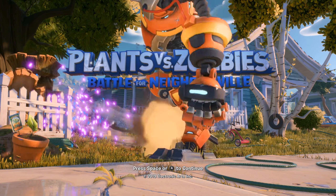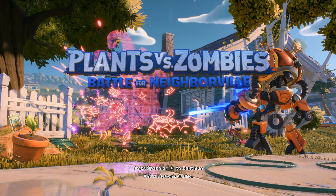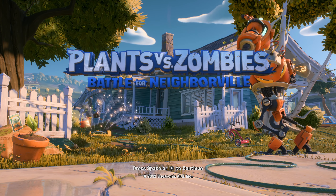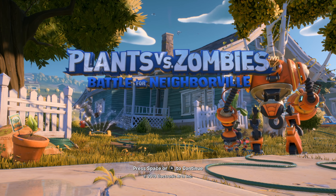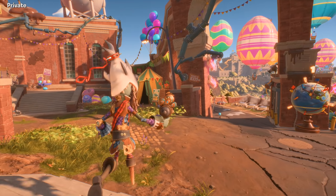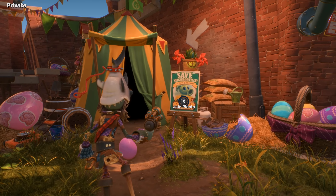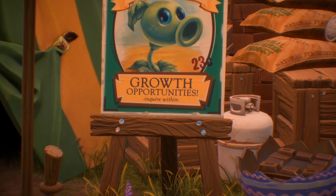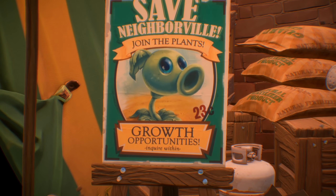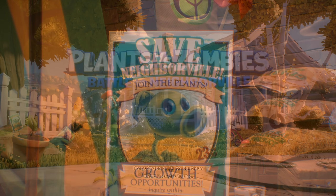Here is an image in case you are curious. Now of course with any Easter egg this could be a coincidence that this sign looks like the PVZ3 peashooter, but I like to think that this is a mini Easter egg they put in as PVZ3 was the next game to release after Battle for Neighborville. There is also a much bigger version of this poster on the zombie side of Giddy Park if you head over to the tent where you change teams. One final note is that this Easter egg was mentioned to me by someone in the comments section of a previous video but I couldn't find the comment, so I apologise for not including your name.